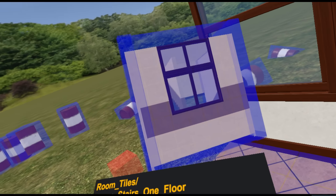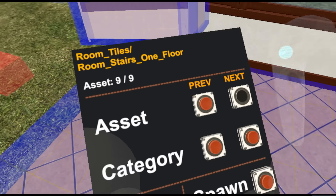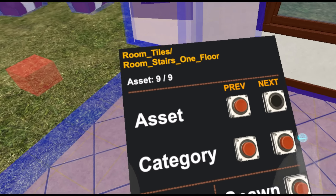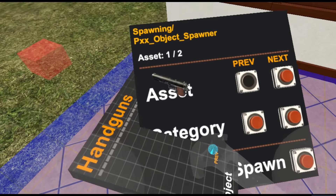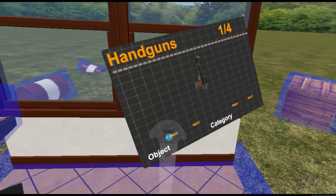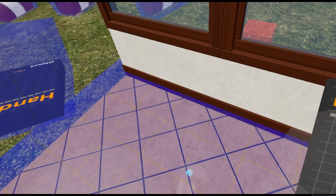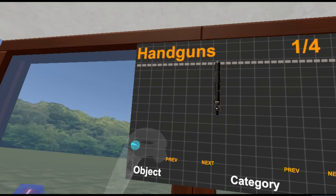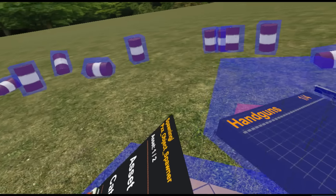Just another room - a room with stairs actually, which is quite cool. You can obviously build higher and higher. Objects spawner - I think we're going to need one of those for sure. Where should we pop him? Here. Okay.